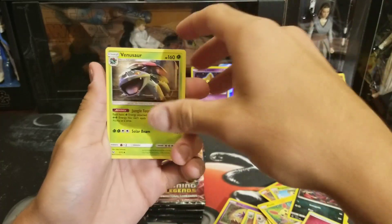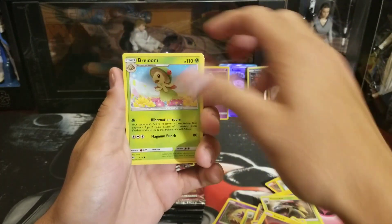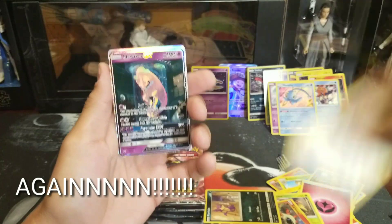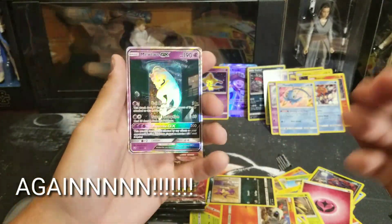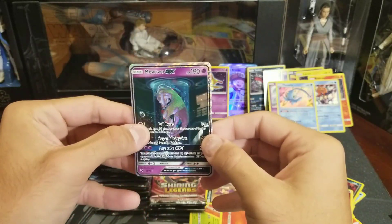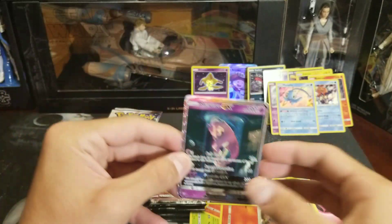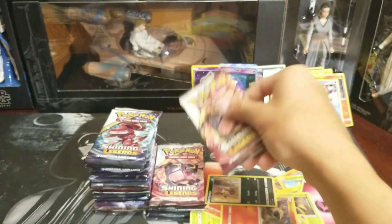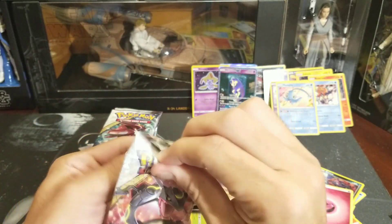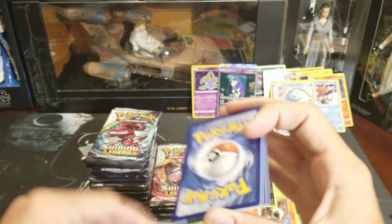Venusaur, Arbok, Carnivine, Voltorb, Breloom, Liden, Larvesta, Purloin reverse, Switch, and a Secret Rare Mewtwo! That is the fourth one we've pulled on this channel — look at it in all its glory. But where is the Zoroark? I'm not going to be mad because that's a very graceful pull, but we are on the hunt for the Zoroark.